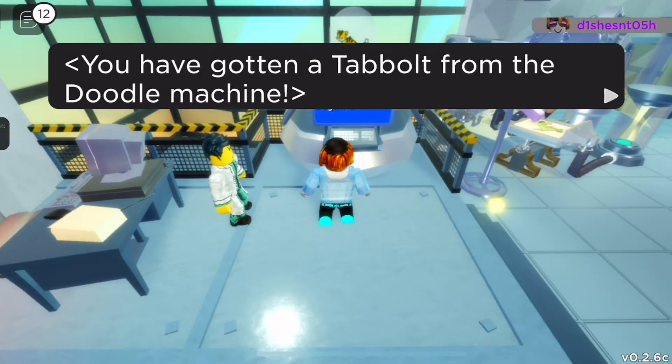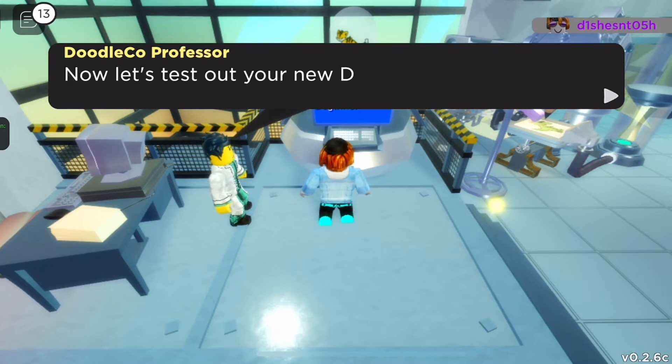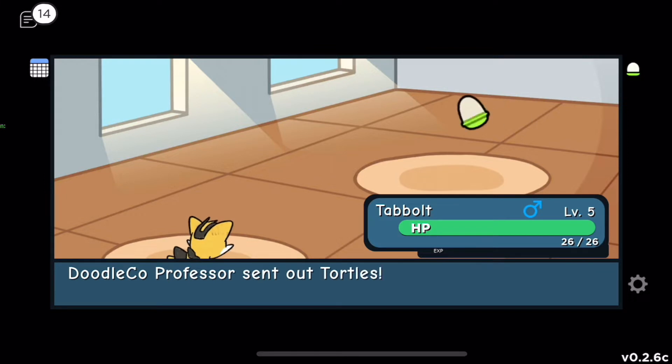I got Tabo — okay, I'm happy with my choice! The scientist says: 'You picked Tabo, not a bad choice. Now let's test your doodle.' I'm guessing we're about to battle the professor — I'm definitely going to defeat him.